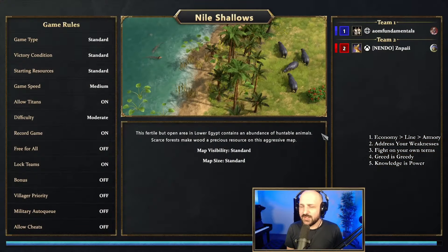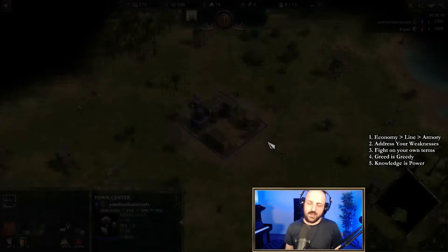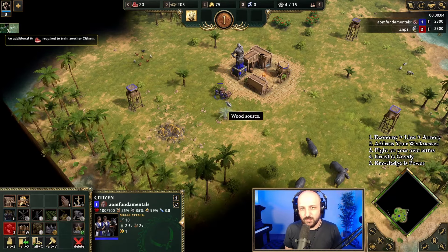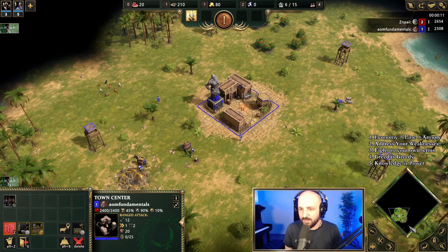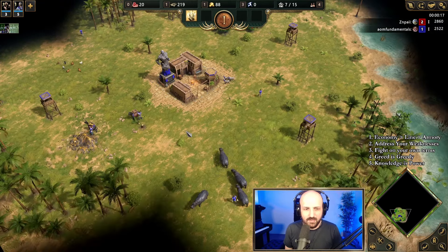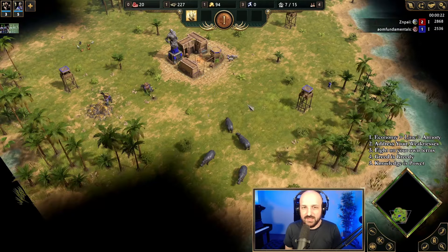Now we're going to be playing as Kronos against Gaia. Against Gaia we can definitely go for our two-town-center place. What I might do here is go through Leto. First things first — we're going to jump onto wood and jump onto gold. This is effectively how we played it in the build order series. We're going for a 355 advance into a town center — that's the idea.